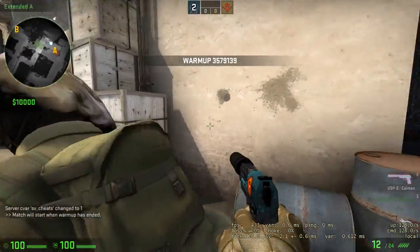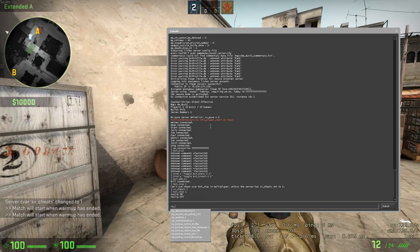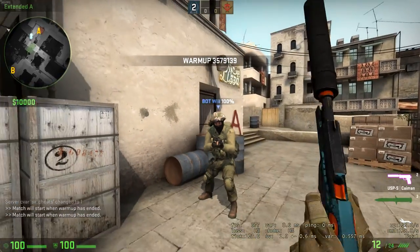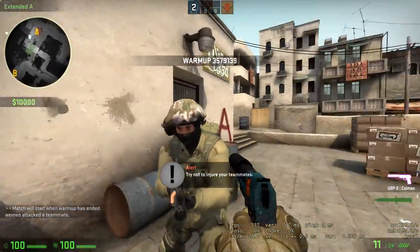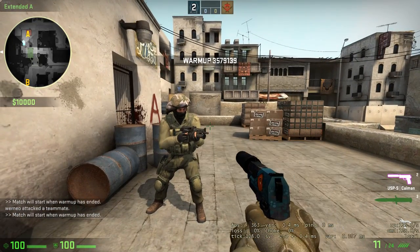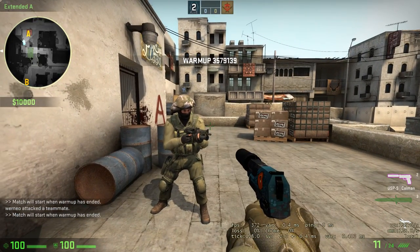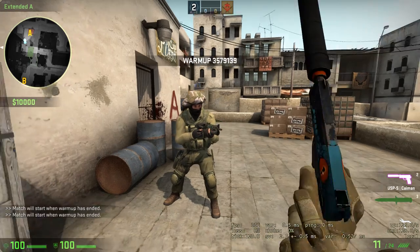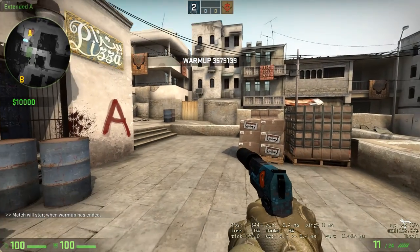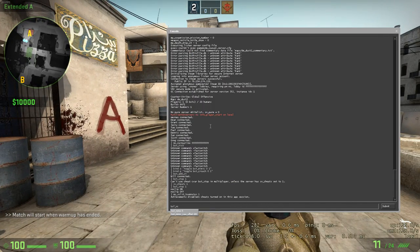Now we should make the bot solid. Use the command mp_solid_teammates and set it to 1 — now I can hit the bot and I can't go through him. One more command: bot_mimic_yaw_offset set to 0, which will turn the bot 180 degrees when he is mimicking.